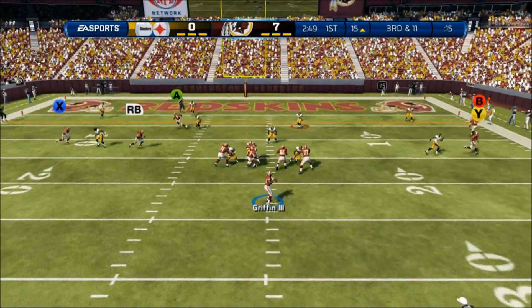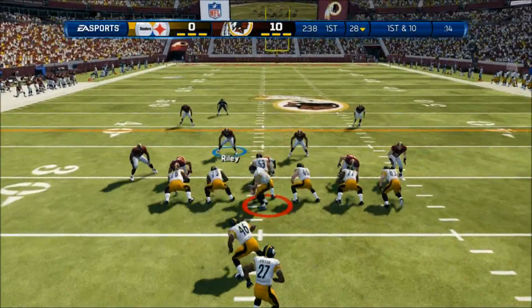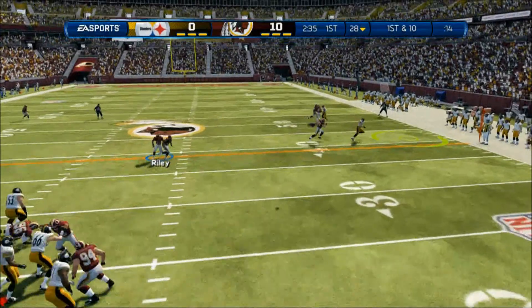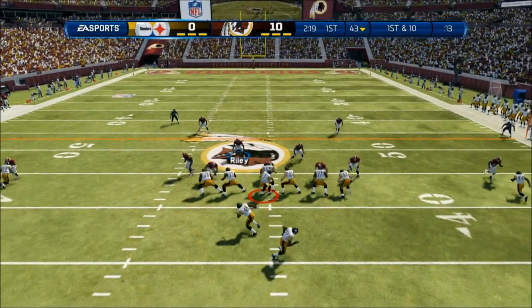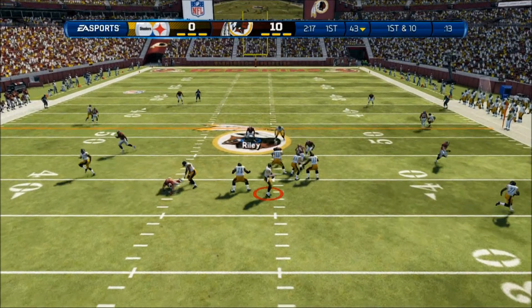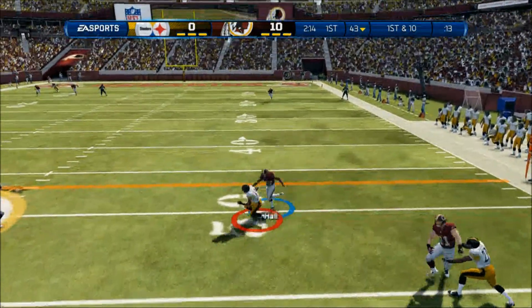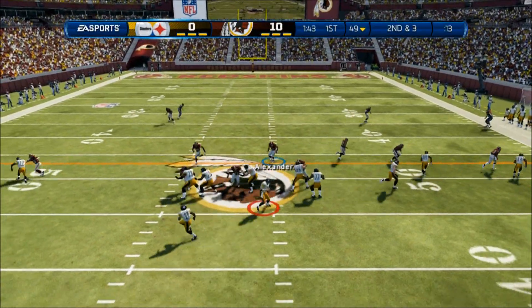Washington is one of my favorite teams to use just for the simple fact that RG3 is basically the best quarterback in Madden. He has pinpoint accuracy, and I think his speed is in the 92s — that's just crazy for a quarterback. It makes it easy to evade the spy, and if you're going to play man against them, you're going to get torched by his legs. Not only that, he can put the ball on the dime.